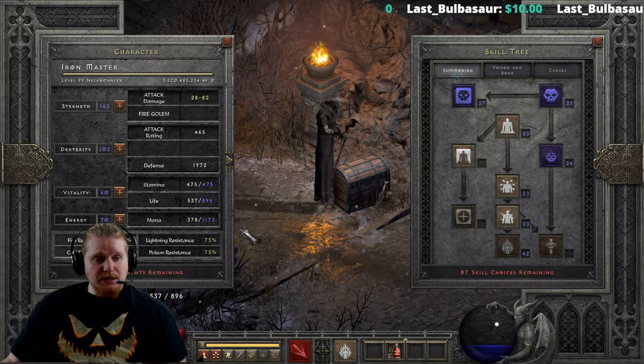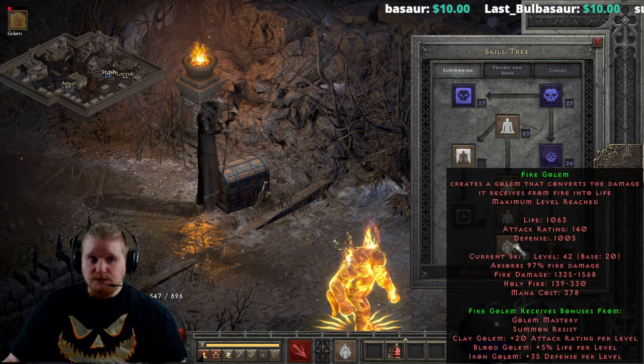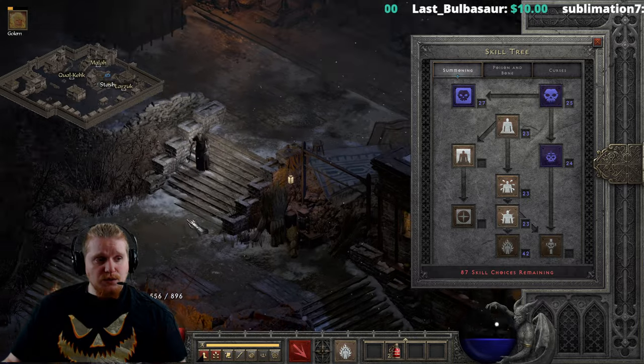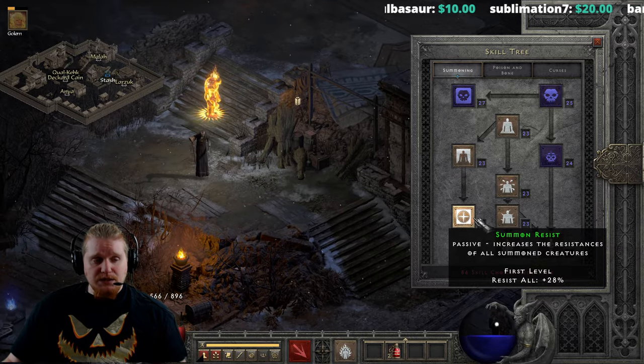As you can see, even maxed out he is kind of ridiculous as far as death is concerned. So, what do you have to do to make him stronger? Well, you need to get him Golem Mastery, and you need to get him Summoner Assistance.